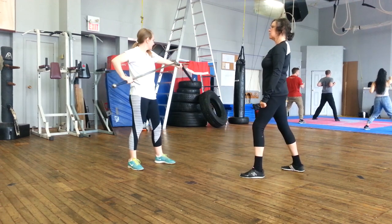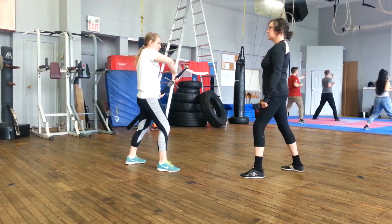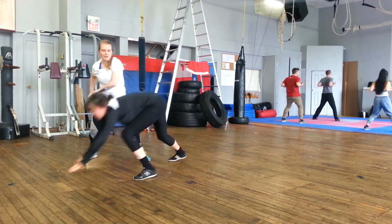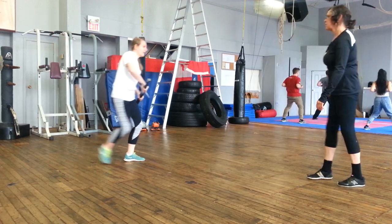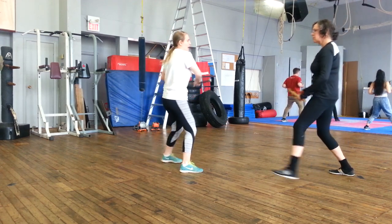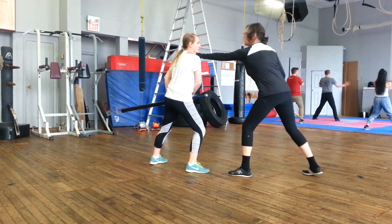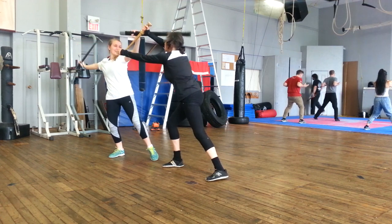The next one comes from when my sword is in a pointing downwards position. Same thing — you're going to grab my collar, and then as you come in, I'm coming down, and then attack. And the final one plays out very similarly but a little bit different. Whereas with the other one I was coming down, with this one I'm going to be coming up into a finestra. So up into a finestra, and then as I unsheathe, I hit her in the head, and then I cover my sword.